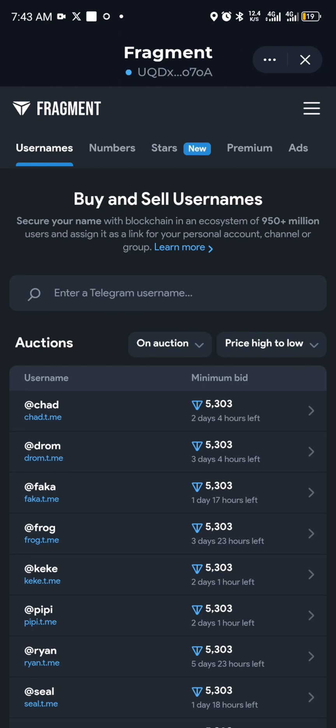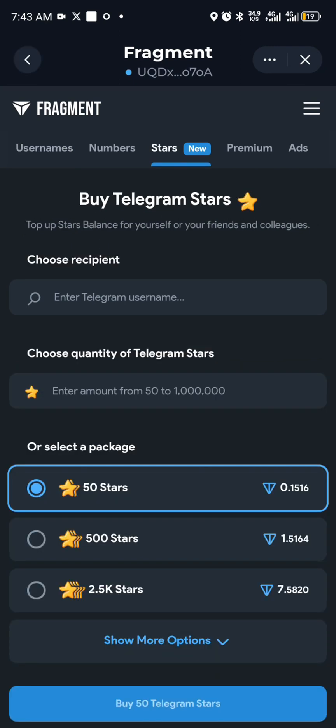In the third column on the navigation, it says Stars — a new feature that was added which allows you to purchase stars directly.